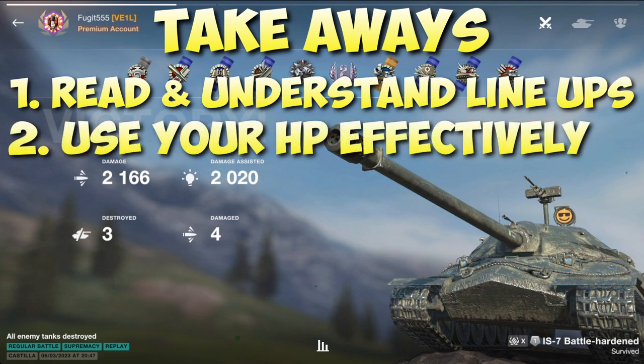Number two: use your hit points effectively and avoid unnecessary brawls. There is literally no point saving up all your hit points — you do not get any rewards for the amount of HP you have at the end of the battle. That's not to say YOLO in and literally hand the enemy your hit points — that's just daft. You need to use your hit points, especially on heavy tanks, effectively, because every time an enemy is shooting you in your heavy, they're not shooting your allies.